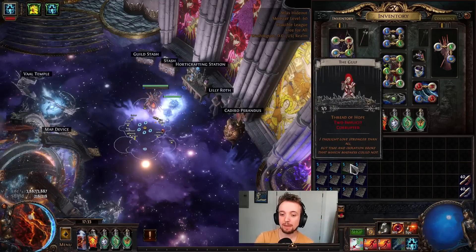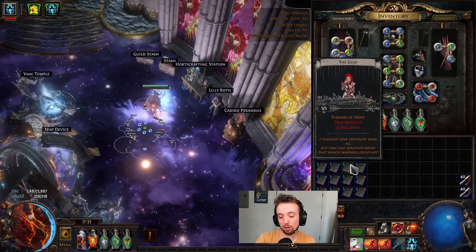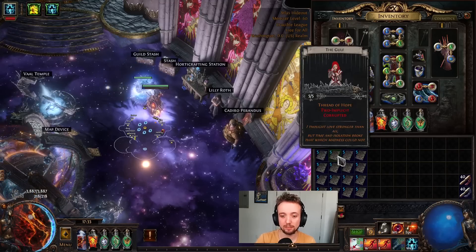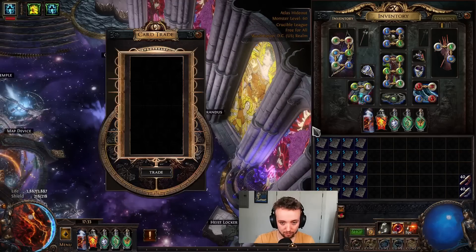He spent about 14 to 15 divines, give or take maybe a little more or less depending on the card, but overall that's about where we're at in that 14 to 15 range. So we really need to pop off here, and I think we will. Let's do this thing.